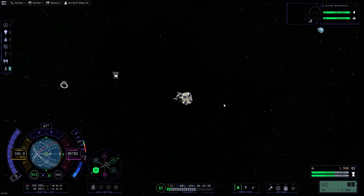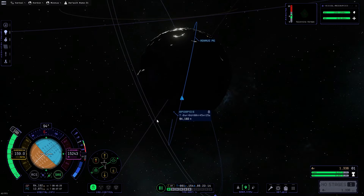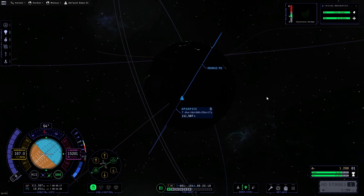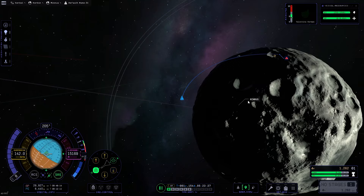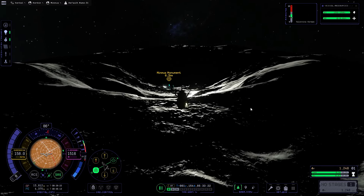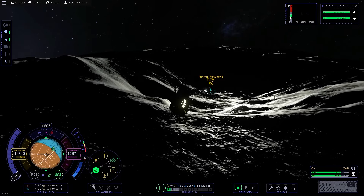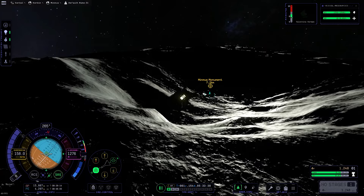As somebody who plays a lot of KSP, Minmus has a special place in my heart, especially because this is one of the first moons where you kind of realize 'Oh, I don't need to just go to the Mun — this thing is super sweet.' There's tons of different biomes here. It's got awesome little green lakes of, you know, whatever the heck it is. And they used to have that really cool flavor text when you would get the surface sample from the sheets, where it would tell you that you tried to eat it, which is kind of great.